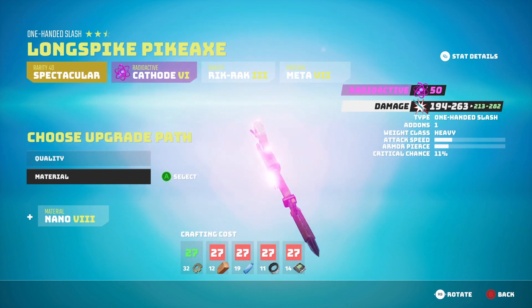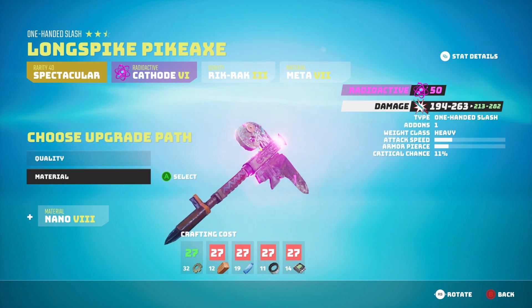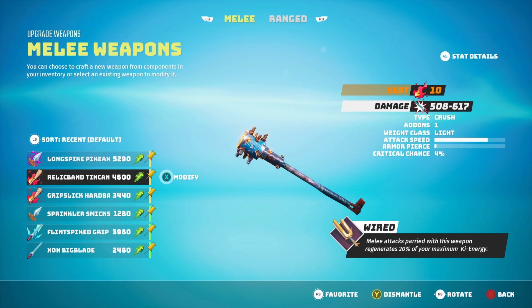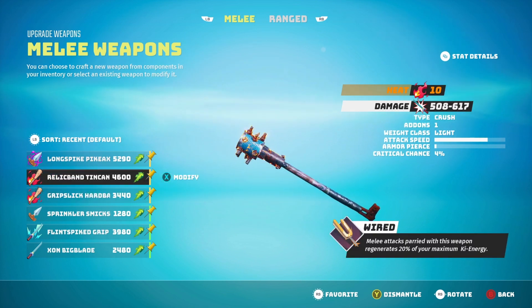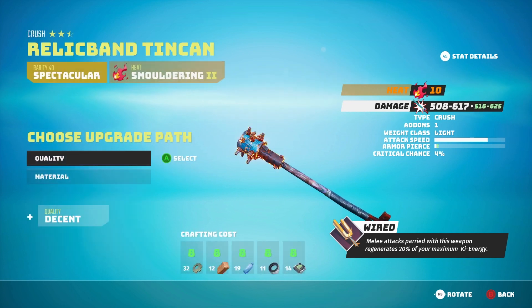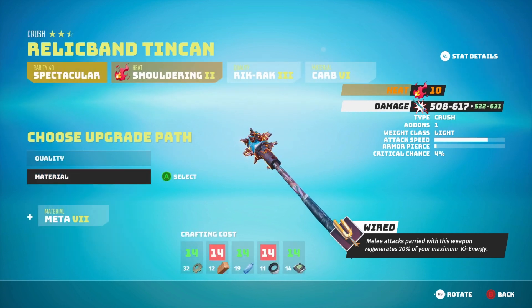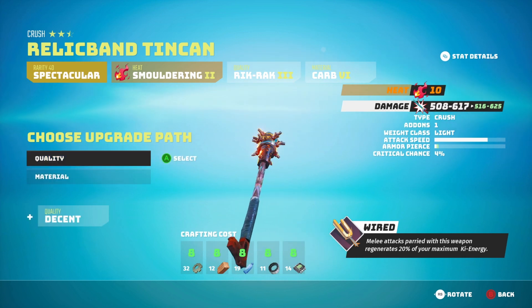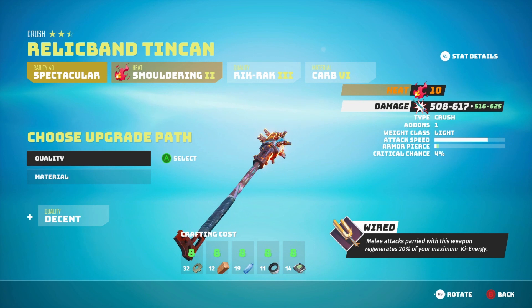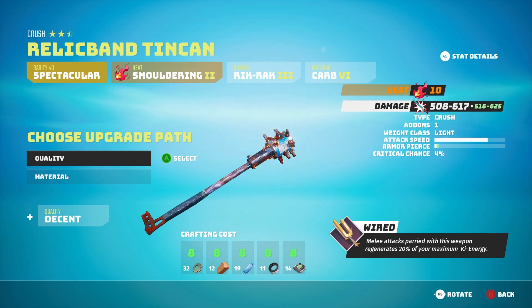After you've crafted the weapon and you're happy with it, if you feel it's getting weak, you've always got the option of coming here and upgrading it. A weapon I'm using currently is this one here — it is pretty awesome. If I want to upgrade it, as you can see, it goes up to 625 or 631. I don't have the materials for this right now, but essentially that is how you do it. That is how you upgrade an item with the workbench.